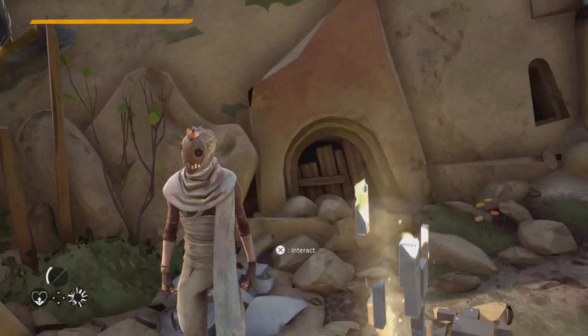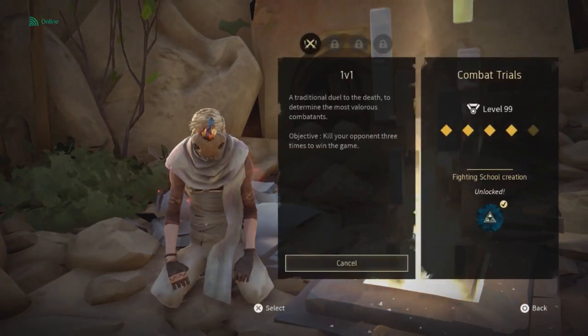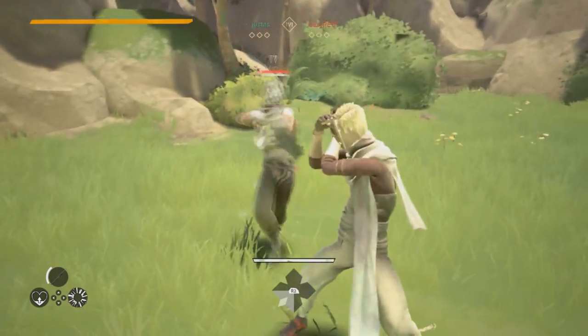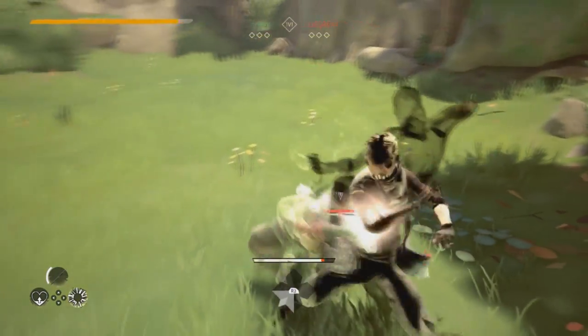Hey guys, it's your boy UsterSend today. I'm gonna teach you how to play stagger style. So let's get right into combat trials. If you find yourself on a map like this, no problem. You just need to get yourself two shards. Why do I need two shards? Well, let me show you after I get them. You just want to dodge four attacks. If you have 13 will, this is perfect.